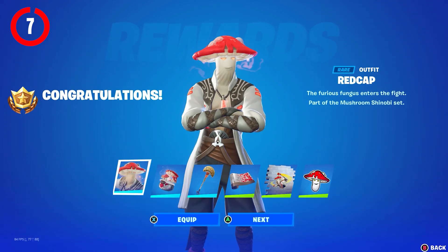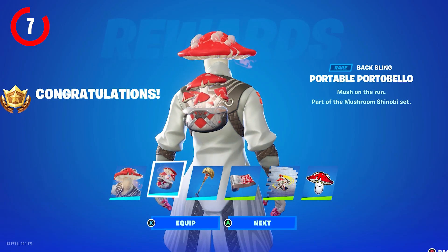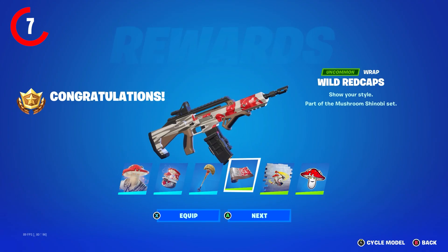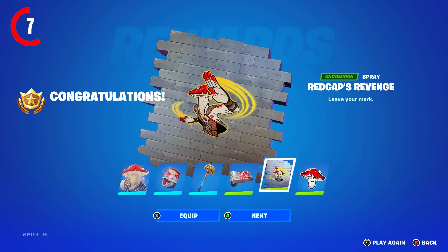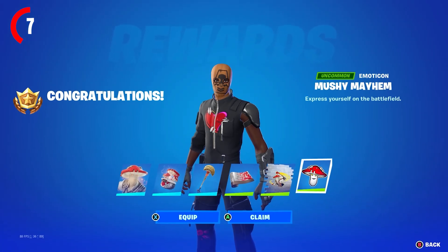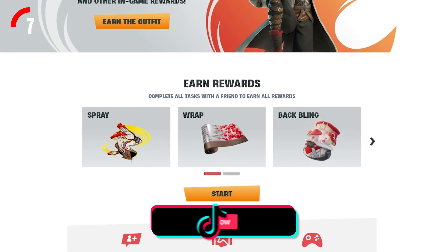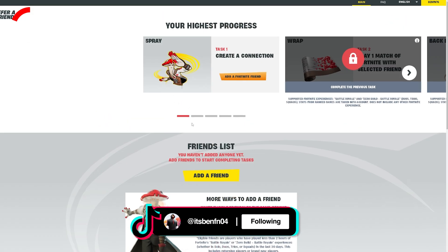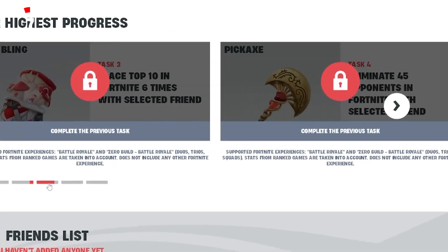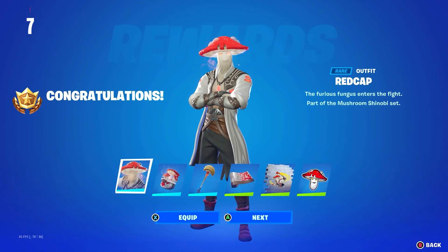The new Refer a Friend 3.0 program is now live, and you'll be able to get a brand new Red Cap skin for absolutely free alongside the Portable Portobello back bling, the This Should Take Slasher pickaxe, the World Red Caps wrap, and the Red Caps Revenge spray. All you need to do is play with a friend who hasn't played Fortnite in 30 or more days and complete challenges like getting eliminations, dealing damage, playing different game modes, and gaining account levels.